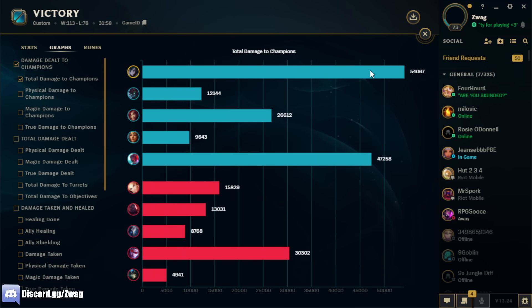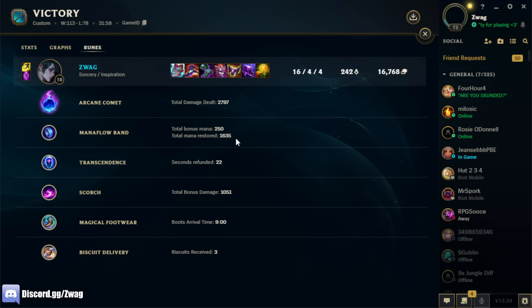54k damage — I did the most. Rune stats: Comet did 2800, Scorch did 1000. Gathering Storm's probably better, but Scorch did get me a kill too that game. Other than that, I'll see you later — peace.